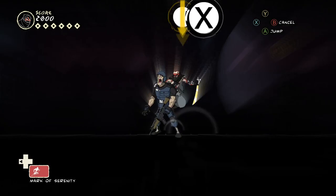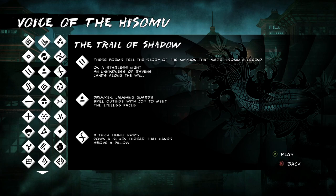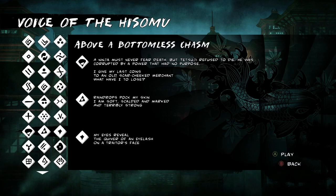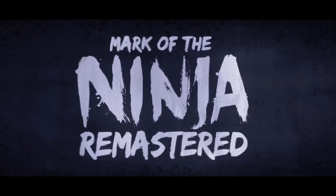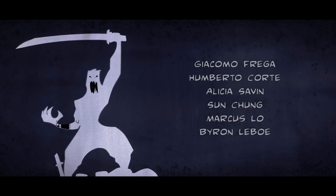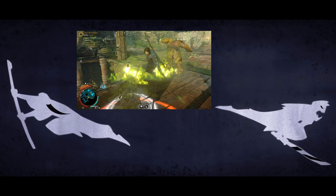The scrolls you find aren't just arbitrary collectibles — each one can be read, usually a haiku, and they definitely add to the atmosphere. By far the most interesting are the scrolls written by Master Azai, which present some of his side of the story. The credits for this game are terrible — basically just a big list of names with no roles, not telling you if someone is a voice actor, an animator, or the lead designer. The people behind Mark of the Ninja clearly did a good job, so it's disappointing to see them not receive proper credit.